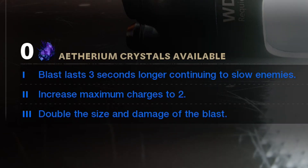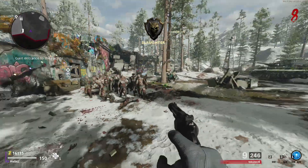The tier two upgrade increases maximum charges to two, so you can activate it another time. The tier three upgrade doubles the size and damage of the blast, increasing the damage and making the blast radius a little bit bigger.